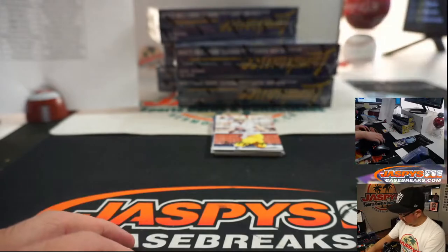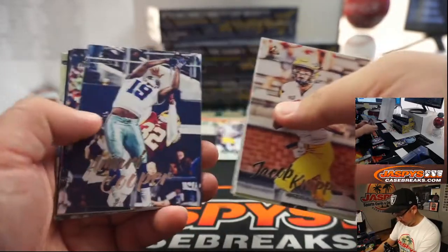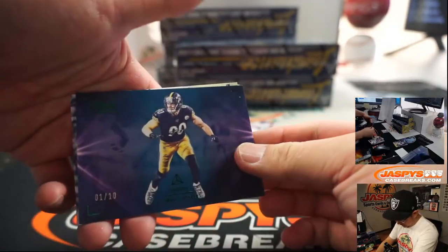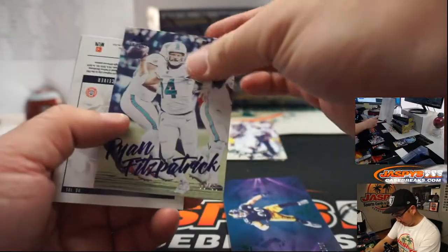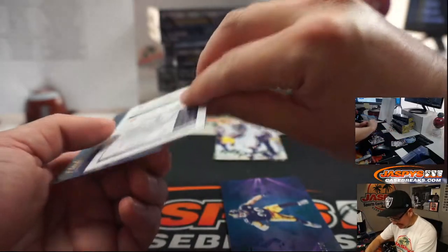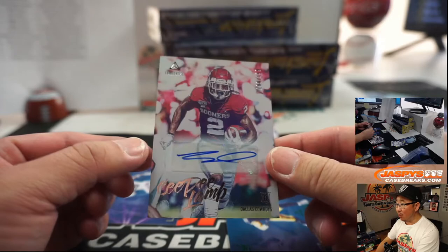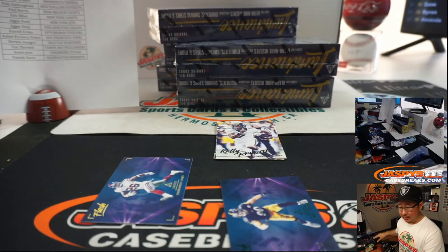A lot of fun inserts and stuff there too. Out of 10, we've got TJ Watt for the Steelers. And we've got Fitzpatrick to 99. And that reveals a CeeDee Lamb, 188 out of 199, for the Cowboys — Eric J. with the Boys. Nice.